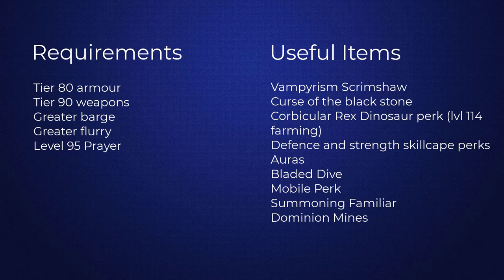A Vampirism Scrimshaw is highly recommended so that you can heal throughout the dungeon while damaging enemies. The Curse of the Black Stone quest is also very helpful as it provides a passive 10% damage reduction inside Elite Dungeons. The Corbicular Rex Dinosaur perk, which requires level 114 Farming, gives you 40% increased critical chance for Meteor Strike, which is very helpful because when you crit with Meteor Strike it generates 10% Adrenaline per crit — so the more crits the better.